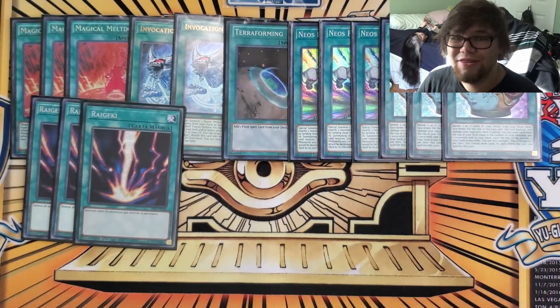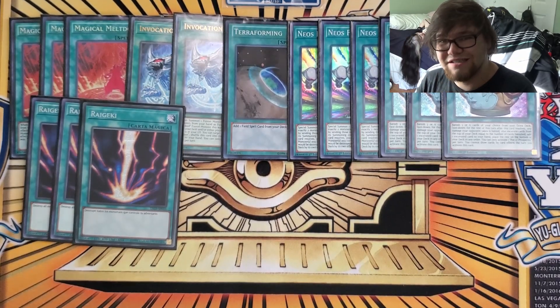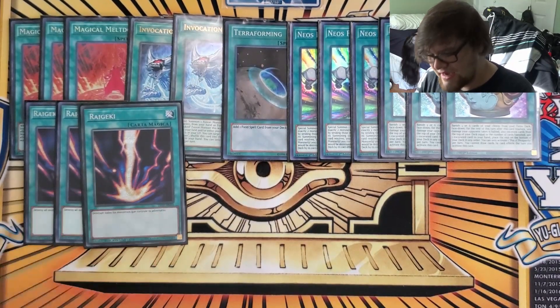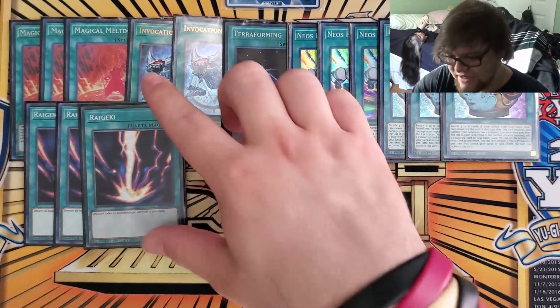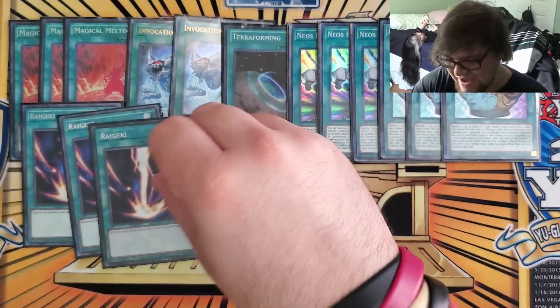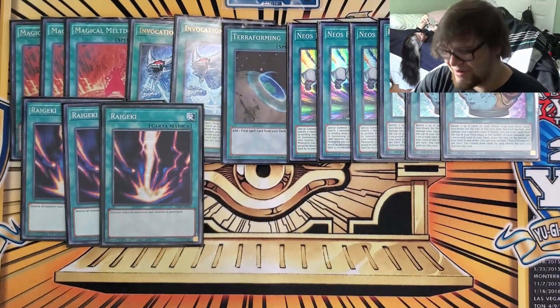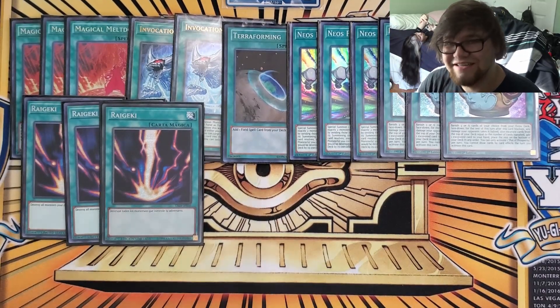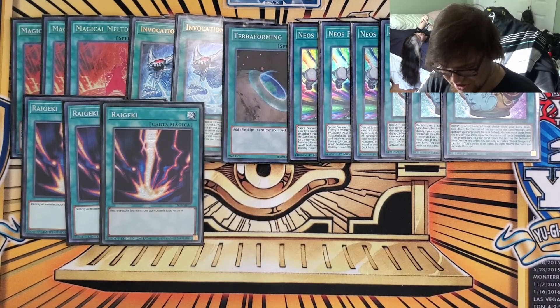Three Raigeki — three main deck Raigeki. Back when Mind Control was at three, that was the card to use, but three Raigeki in the main is awesome. I remember I was playing against Gaara last week and I opened Raigeki every game, and I was going second, so it would just be pop, pop, pop. Raigeki is insane — set it, Mech Knight, flip, swing. It just helps the strategy push.